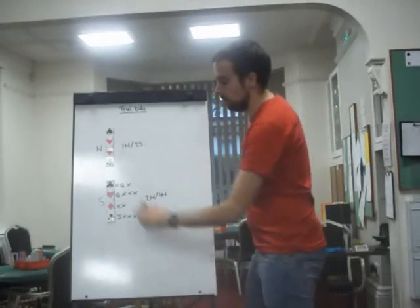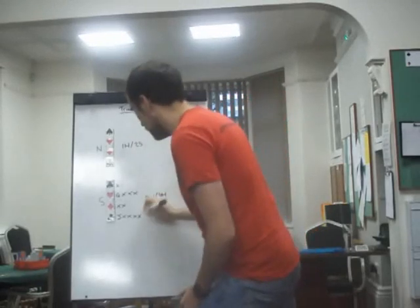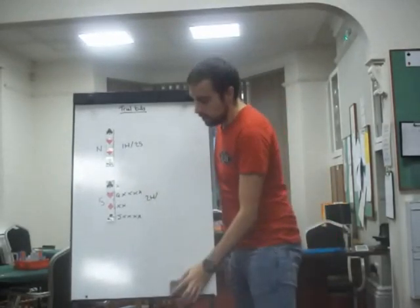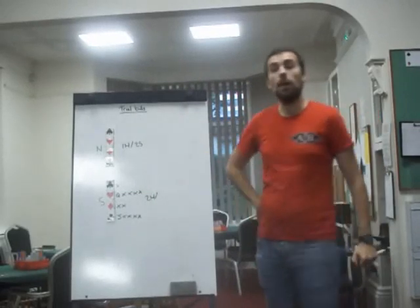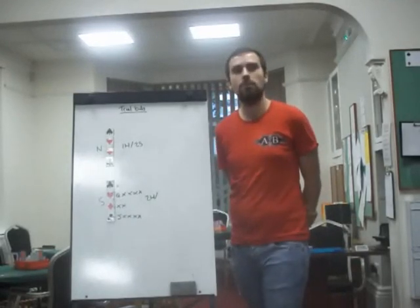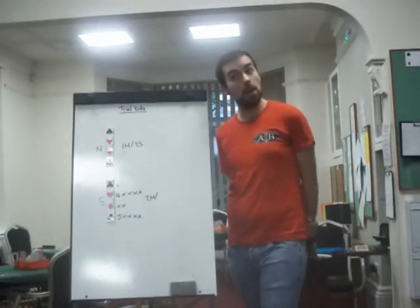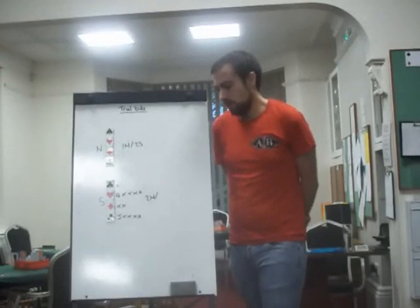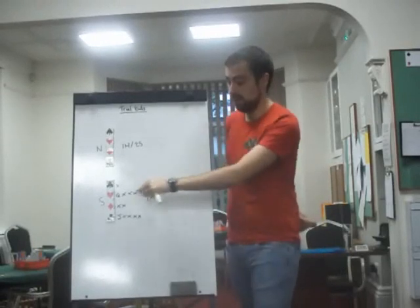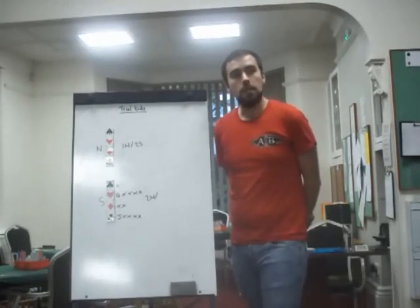If we change the hand and give ourselves fewer points but instead a singleton spade and an extra heart — so a shapely hand — we've raised one heart to two hearts on shape, not points. You've got a singleton and a doubleton and a five-card trump fit, so you're definitely bidding two hearts. North bids two spades as a trial bid, saying they've got three small spades or that kind of suit.